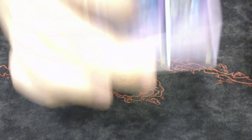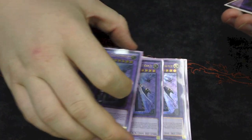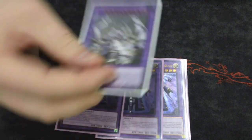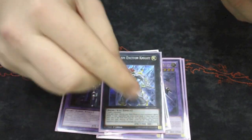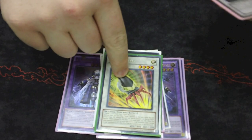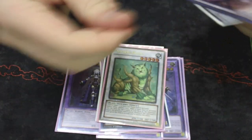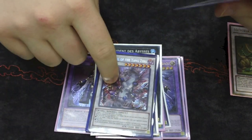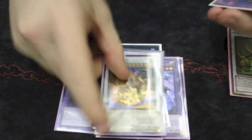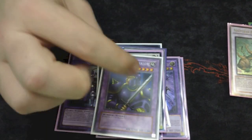For the Extra Deck: two Winda, three Construct — three is perfect because you play six Fusion spell cards. One Shekinaga, one Exciton Knight, one Abyss Dweller, one Armory Arm — another card we'll talk about in a moment. One Naturia Beast, which is probably the most vital thing about this entire deck. One Armades, one Yazi, one Scrap Dragon, one Star Eater, and the last level four Fusion I play is Carobane Warrior.